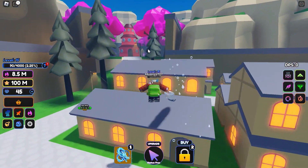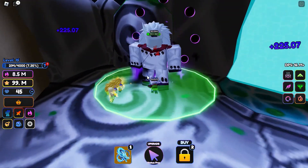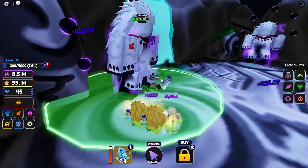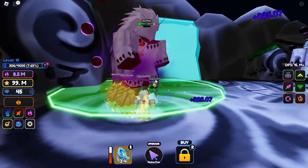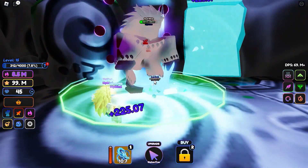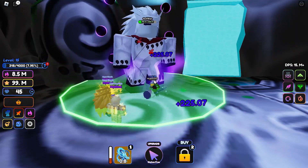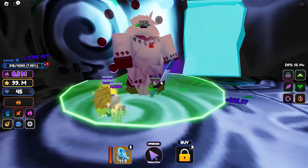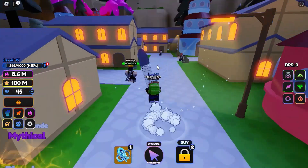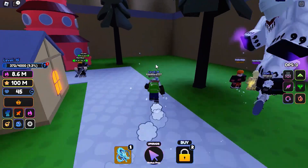It turned nighttime and a whole bunch of Six Paths enemies spawned. They only seem to spawn at a certain time of night, and honestly they don't drop anything — there's no point fighting them because they disappear right after. I'm going to farm Obito instead since there are a bunch of them around the map.